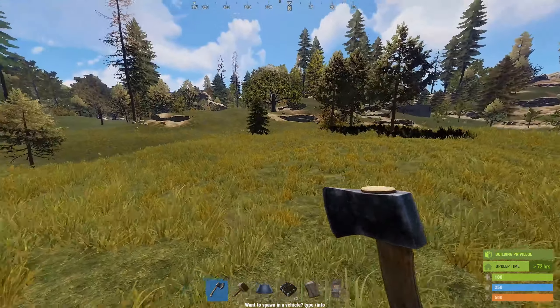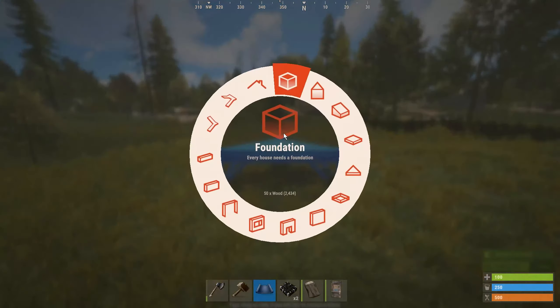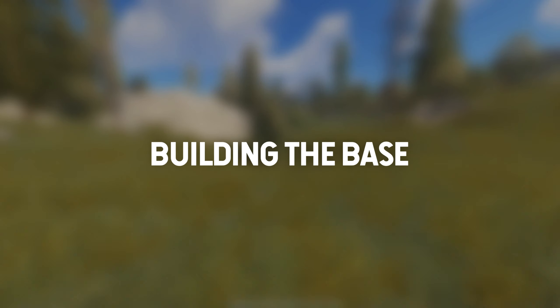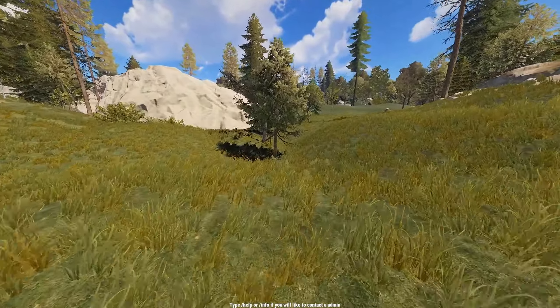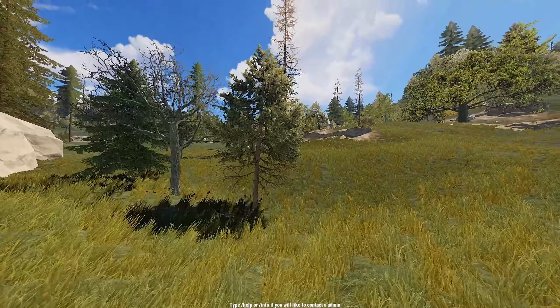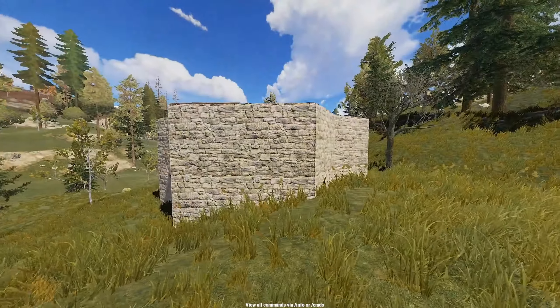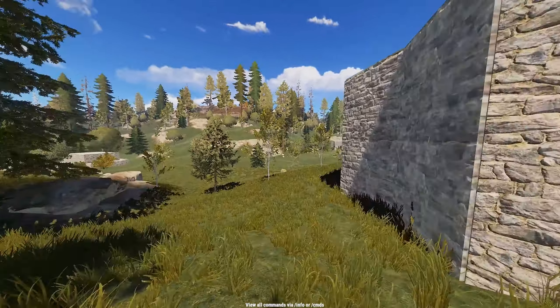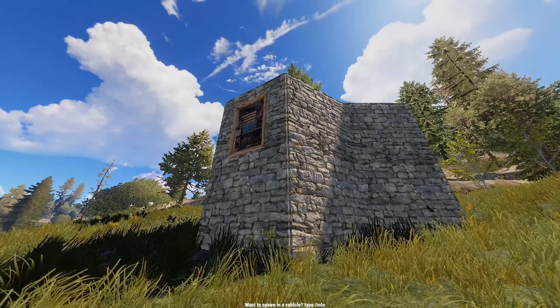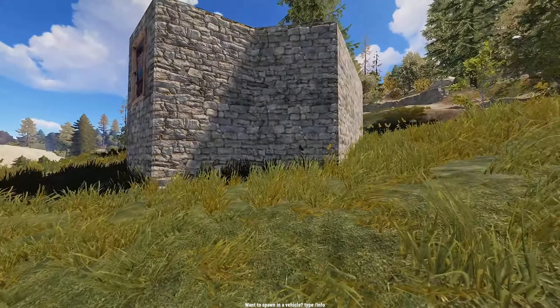Now that you know what the underground part looks like and how it's accessed, let's get to building it. You first want to look for a flat or concave piece of land, as this will help hide the underground portion of your base. If you build on a slope, one side of the base will appear to stick too far off the ground and might give away that the base has an underground section.